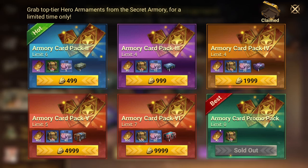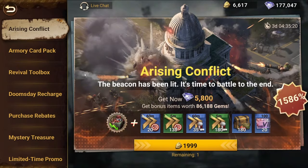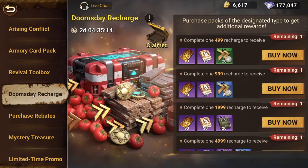I bought 10 cards with 700 gems plus five cards with the one dollar pack, so you spend about five dollars each time this event pops up. You can also buy some of these other packs. If you buy one pack you can claim an extra reward on the mall — each time you have the Secret Armory pack you get the Doomsday Recharge event. Buying a five dollar pack gives 10 extra cards, a ten dollar pack gives 20 extra, and a twenty dollar pack gives 30 extra.